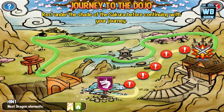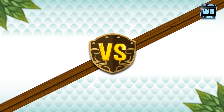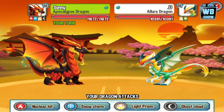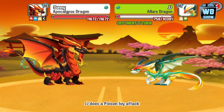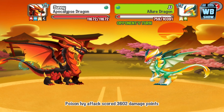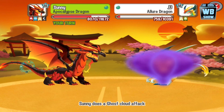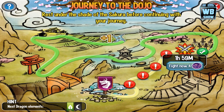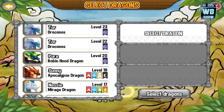Continuing our journey, we're going to fight a light type dragon so you need to use darkness attacks. Up next is a plant type dragon and you need to use ice.